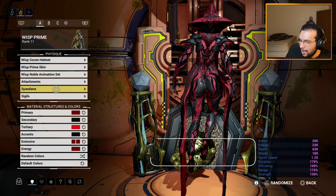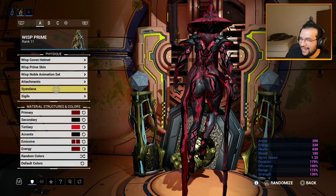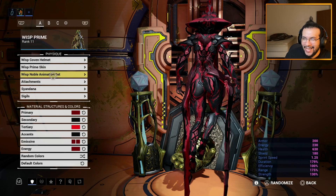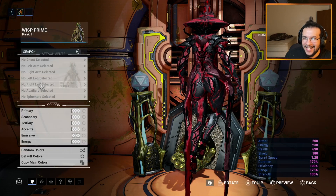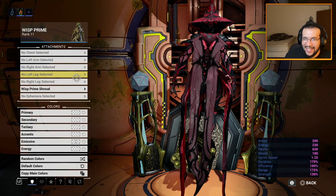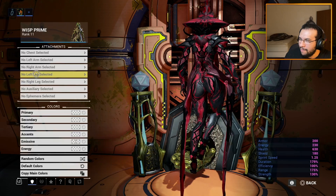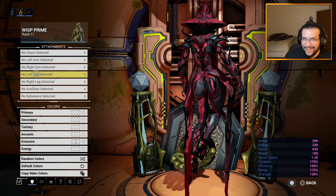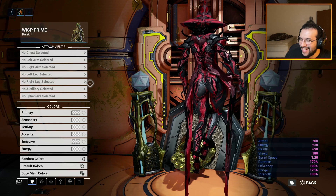For those that don't know, one of the key features they added for Wisp is that you can go to Attachments and take away her shroud. This is how she looks by default, but you can actually remove her shroud from her prime.